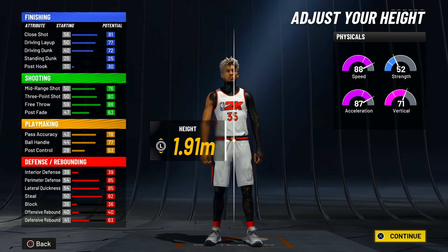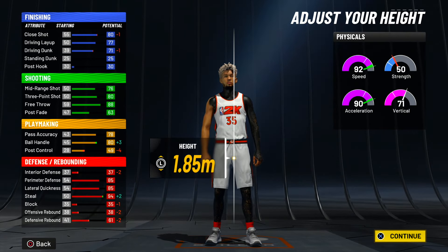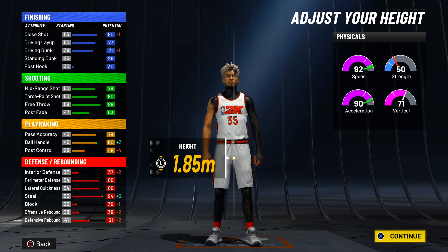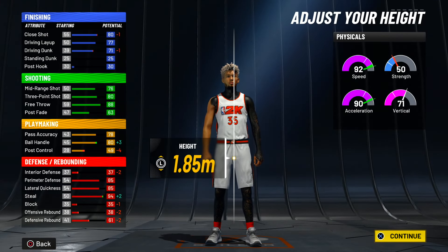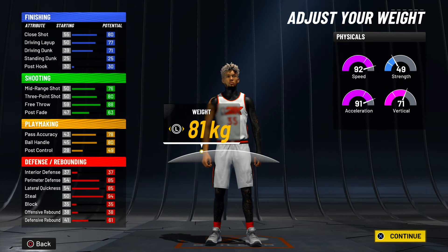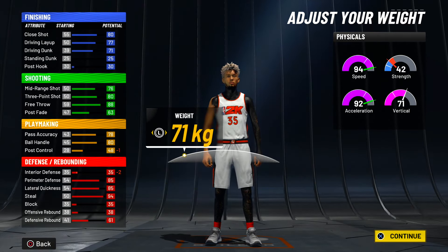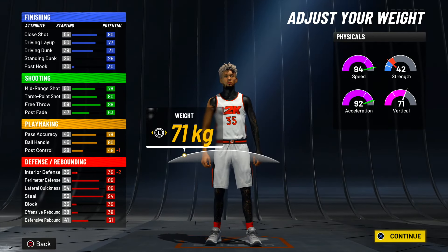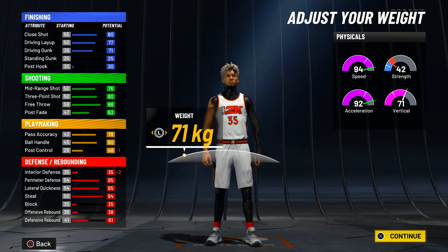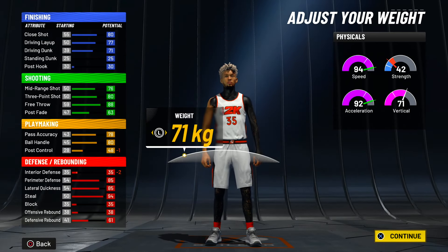For the height, what you guys want to do is make it 1.85. 1.85 should be six foot. That'll allow you to get that 80 ball handle. Your steal goes up, which is really good because you guys are going to have a 98 steal at 99 — a 98 steal at 99 is really insane. Your player gets faster: you get a 92 speed, a 90 acceleration. And if you guys get gym rat, you guys will be at 99 speed before you even hit 99. For the weight, put it all the way down so you can be even quicker — you'll have a 94 speed, a 92 acceleration. These guards cannot speed past you with this build. So you definitely want to go with 71 kilograms.